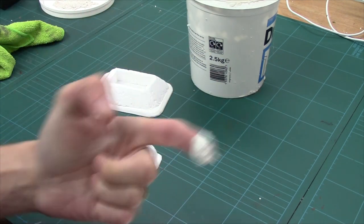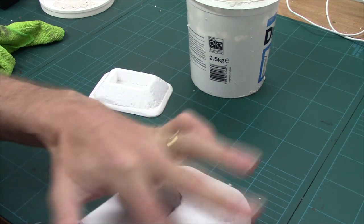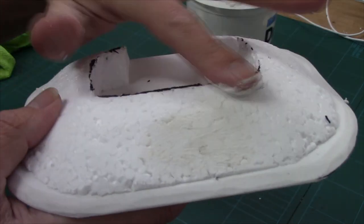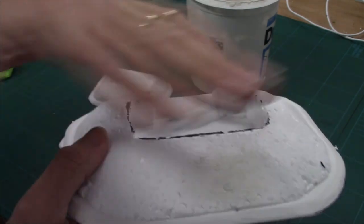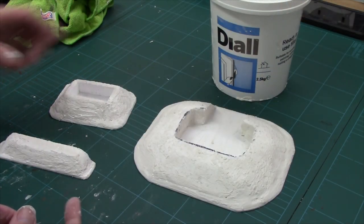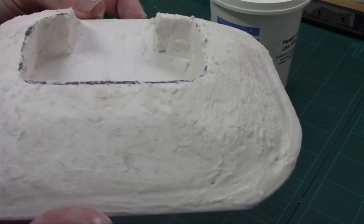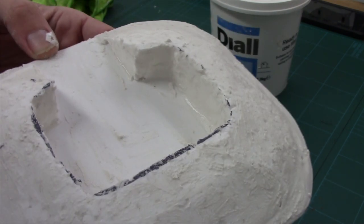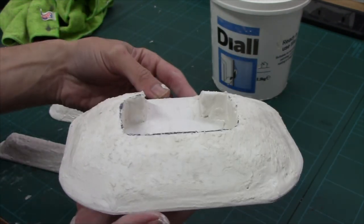All I'm going to do is get some filler on my finger and rub it in. I'm not looking to put a thick coat on it — just a basic coat to fill in those gaps. I'm going to blend these lines and basically smooth it all out. So there's all our pieces filled up — you can see how I've blended in all the edges, filled in all the gaps, and stippled the interior. It does look like a solid mount now.